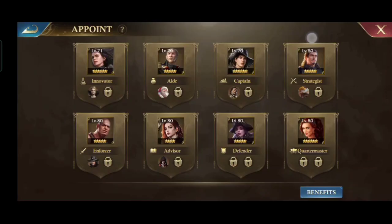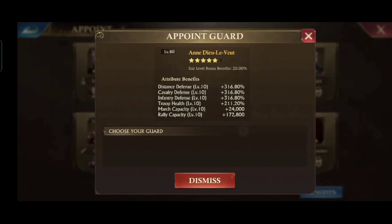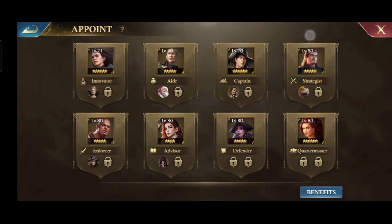The next position is for health again, then defense, and the last is attack again. So there are 2 positions for health, 2 for defense, and 2 for attack for each appointed guard and lieutenant.